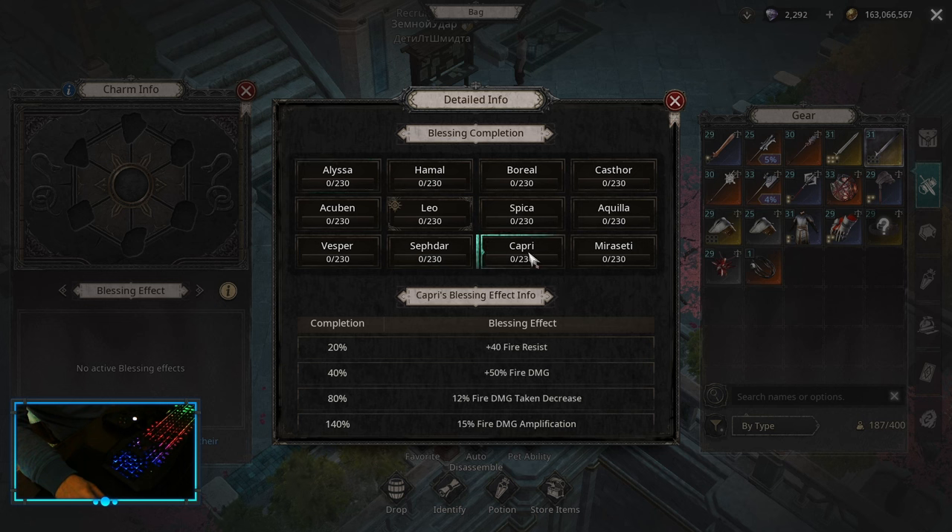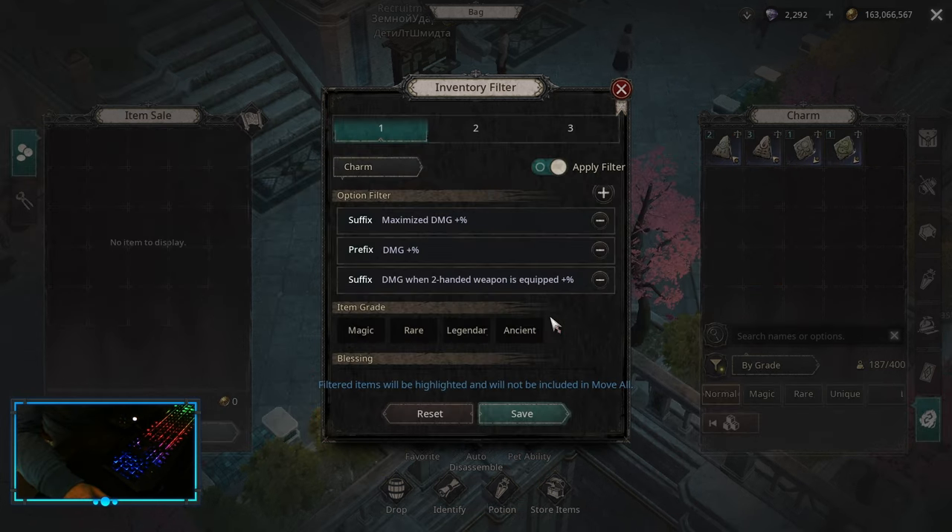For charm blessings, we are looking for Capri as our main one, then Boreal, and after that we're kind of out of options, so the only option is to go Caster. These three are on the Maximize build. For charm affixes, we are looking for: Maximize Damage Multiplier, Damage Multiplier, and then if you're wielding a two-hander, Damage When Two-Handed Weapon. If you're not wielding a two-hander for some reason, it's going to be Damage When One-Handed. This is basically the most offensive charm we can get by default. Of course, if you can't get three damage affixes, you can also get HP Multiplier or some chaos or elemental resistance multipliers — but this looks like a perfect charm.